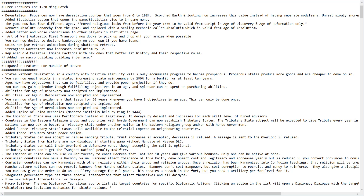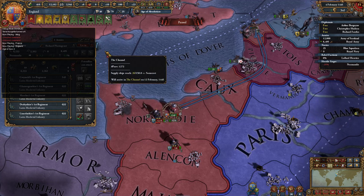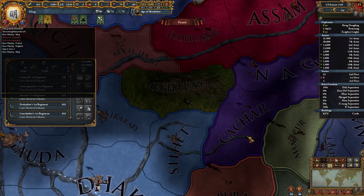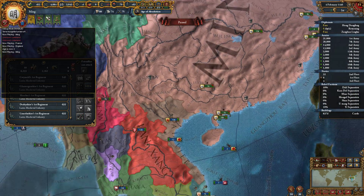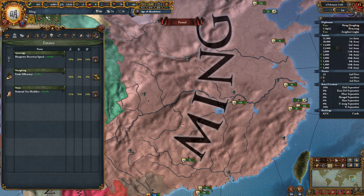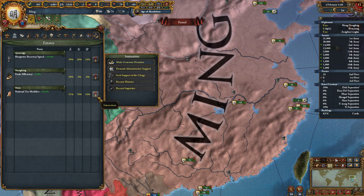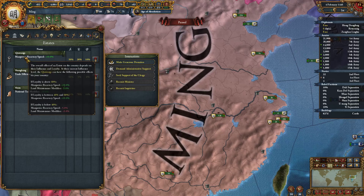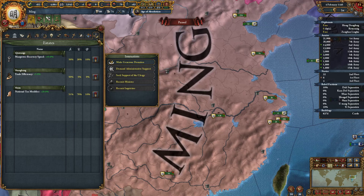Strengthening the government now increases absolutism by plus 2, as we covered earlier. Also, old Celestial Empire factions have been replaced with new ones that better fit history and their respective roles. If we tag over to the Ming, the button that used to show your factions is now gone. The Ming now have factions like other countries — the Shaizu, the Shangbang, and the Qing Wangs.